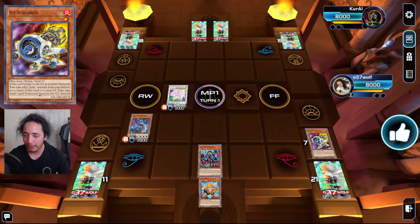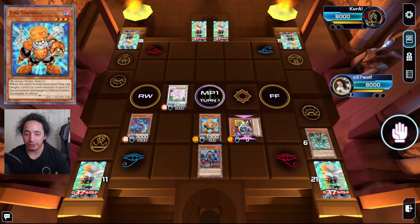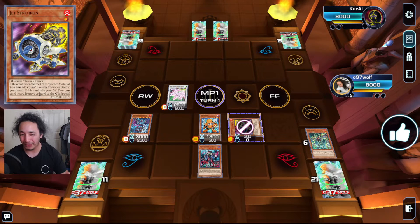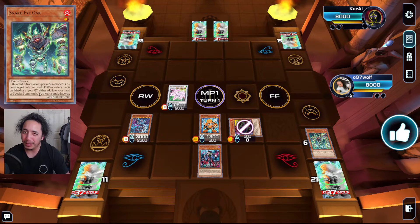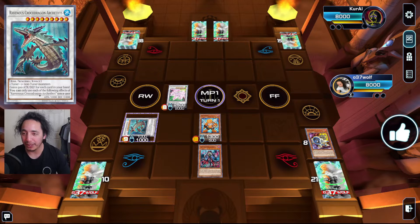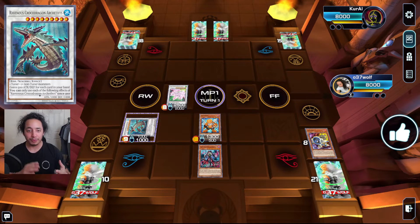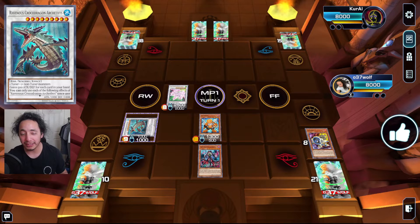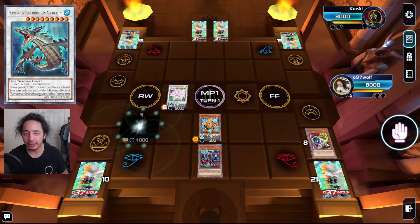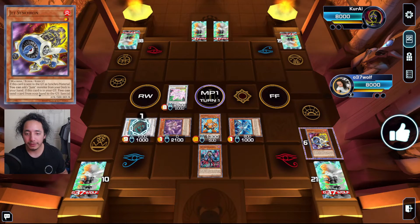Now you summon Junk Synchron, and Junk Synchron summons Jet Synchron — and this is where level nine kept coming up. You can pick whatever level-nine Synchro you prefer, but I wanted to draw off of this so I went with Croc. If you play TG and keep making this you'll just keep drawing and it'll get huge. Its level is also important because you're going to use it to climb and get access to your Crimson Dragon targets.